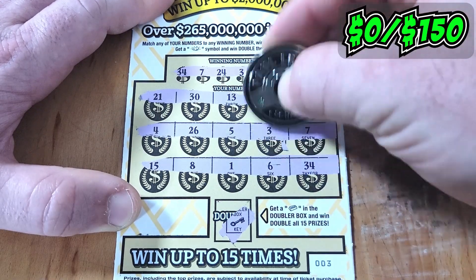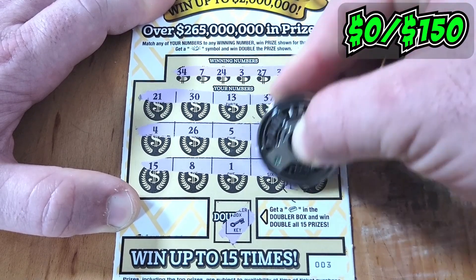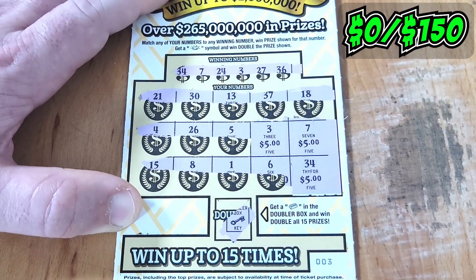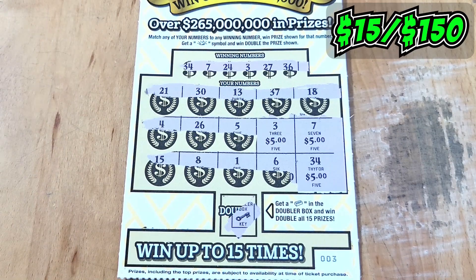Let's see what they have in store. We have a $5 bill, another $5 bill, and another $5 bill for a $15 dollar holla on Ticket Trace. We'll accept it. Way to get our first win of the session. Toss them to the winner pile.